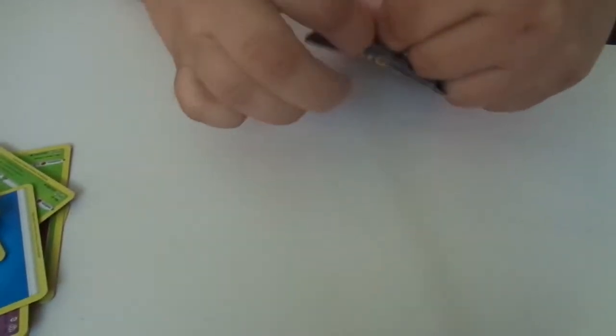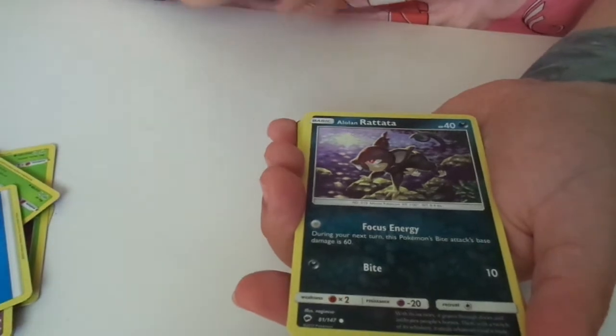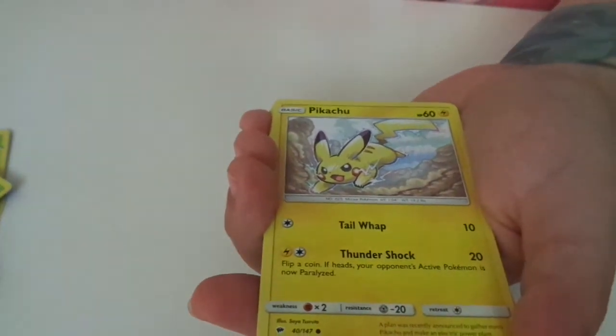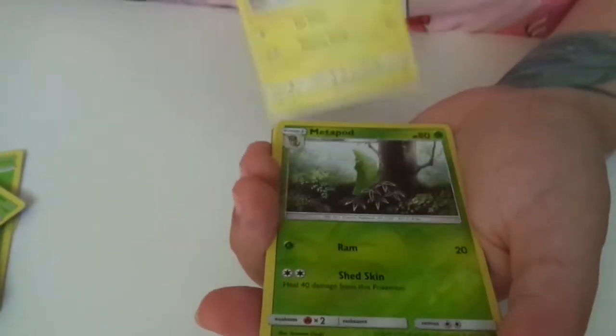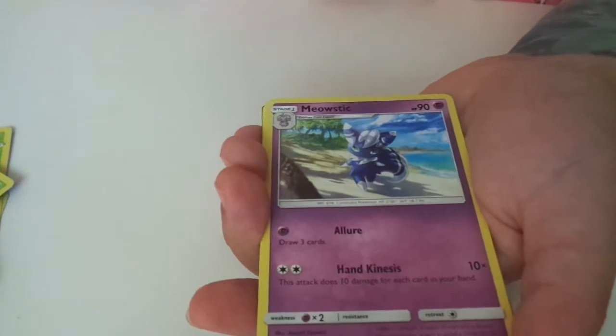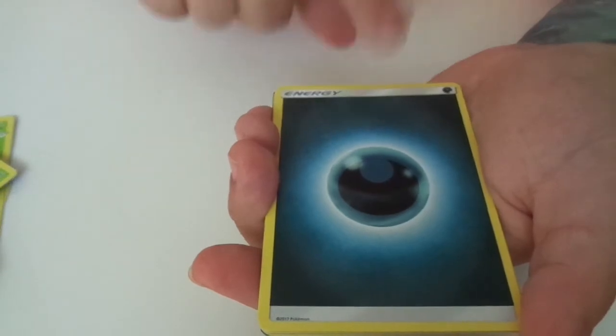Burning Shadows. Another Porygon. Alolan Raichu again. My favorite — Charmander. Pantheon. Pikachu — I don't know who would love that one. Shiny Metapod — those look good. Another Evolution. Another Energy — could be dark. Or could be wrong. Another Metapod.